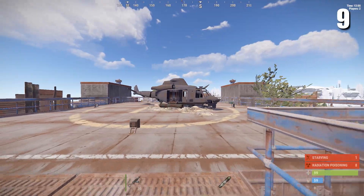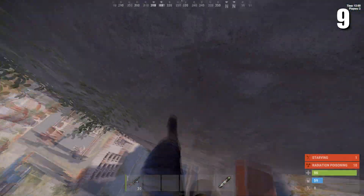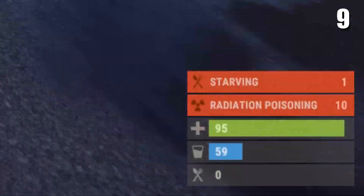At launch site, if you're ever at the top and you want to get down really quickly, all you have to do is jump into one of these four buildings, and as you can see, you won't take any fall damage.